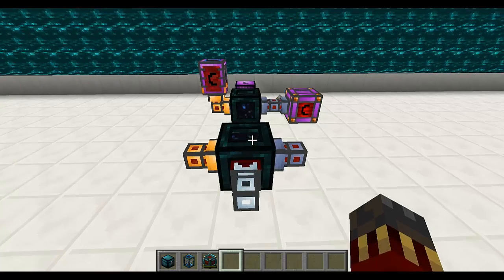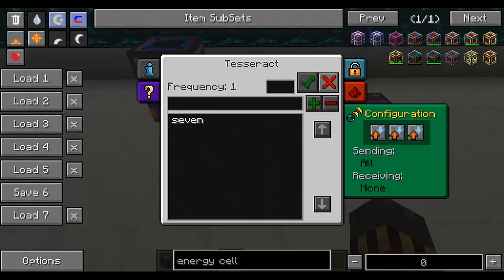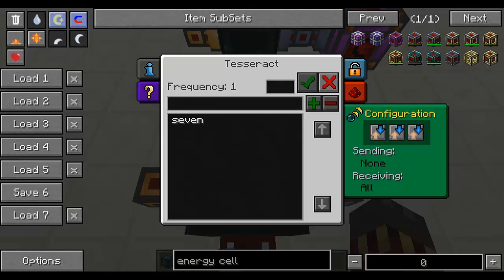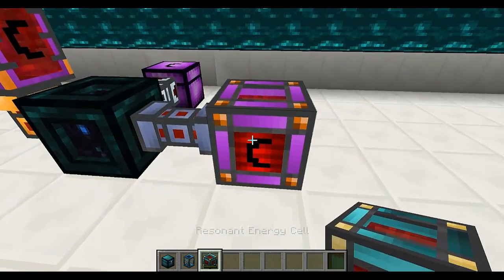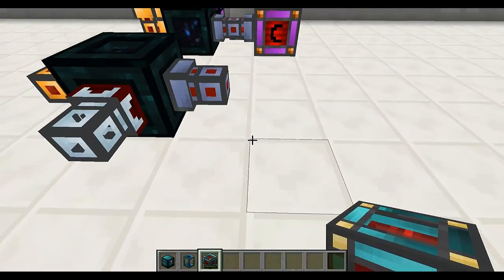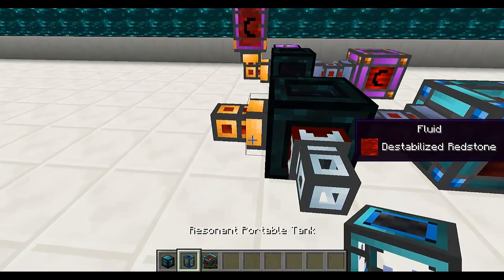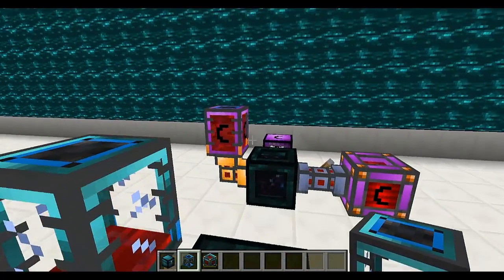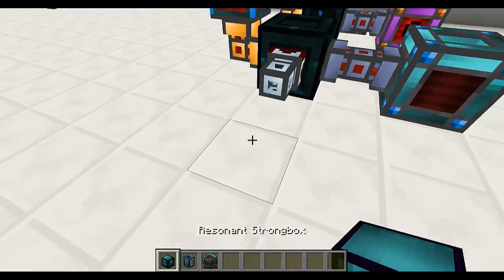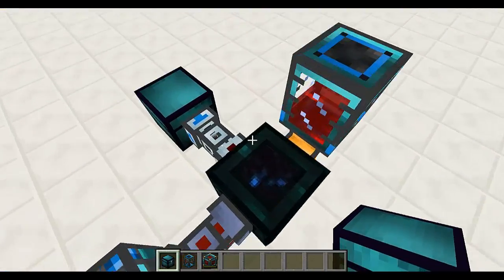This works the same way with fluids and power. I've got a couple of tesseracts here — this one is set to frequency 1 sending all and receiving none, and this one is set to frequency 1 receiving all and sending none. So anything I pump into the first one will go into the second one. Let's connect some inventories — I'm pumping power and fluids into it, so let's put an energy cell into the conduits and it's going to start receiving energy. Let's put a portable tank connected to the fluid duct and it's going to start getting that destabilized redstone. And finally let's put a strongbox connected to the item duct and turn on the pumping of items — it's going to start receiving the items. So that's the Tesseract.